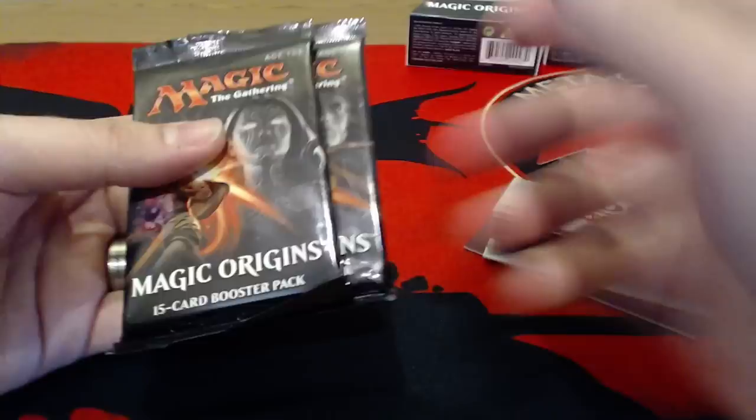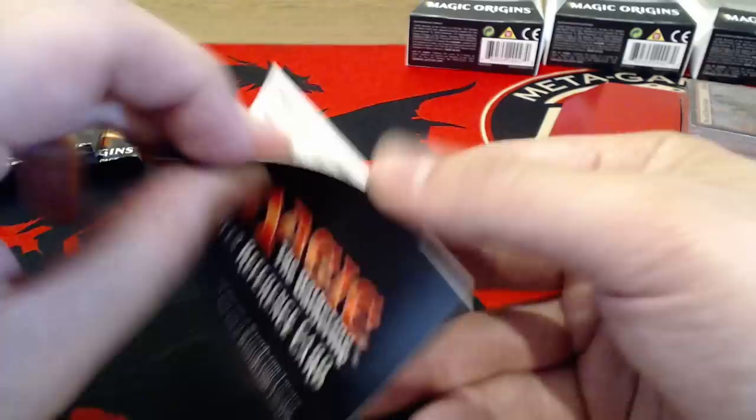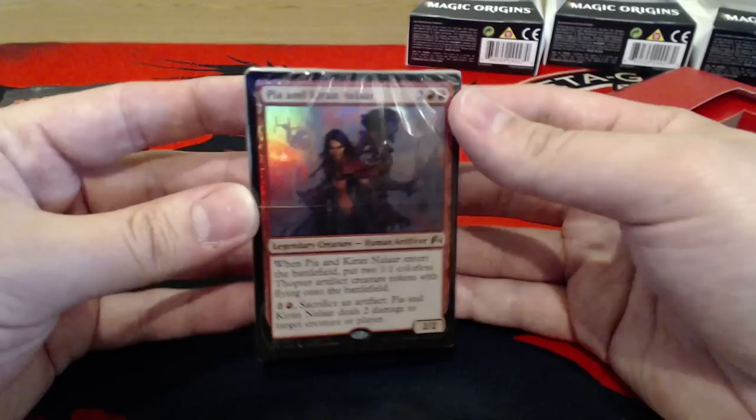Every intro pack comes with two booster packs of Magic Origins, which we'll open later in the video. You're going to get a rules reference card — if this is for the newer players, we'll open it up and take a look. It talks about casting spells and all that. We're here for the card review. And we're going to get an insert that talks about the deck, the cards in it, and how to play it. We're always going to get a premium foil card on the front, and these are all alternate artworks for the intro decks.